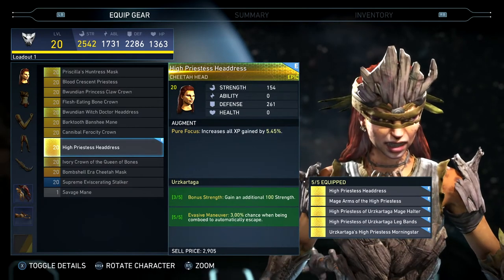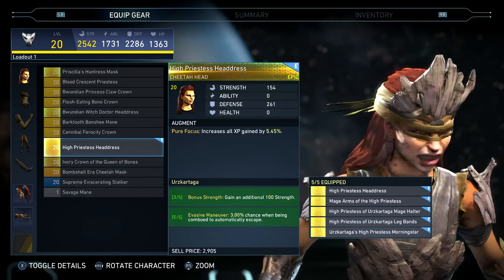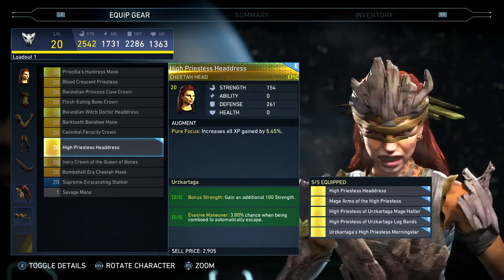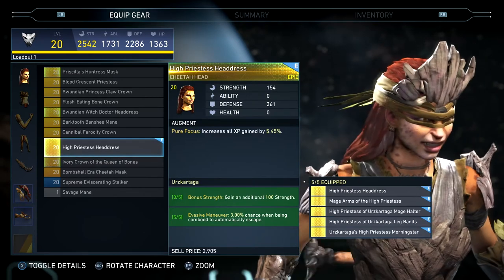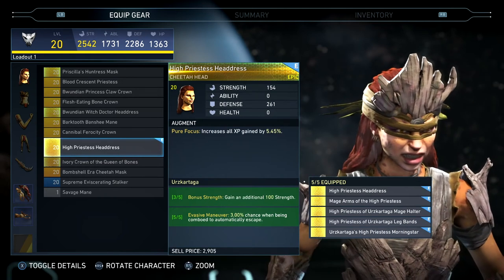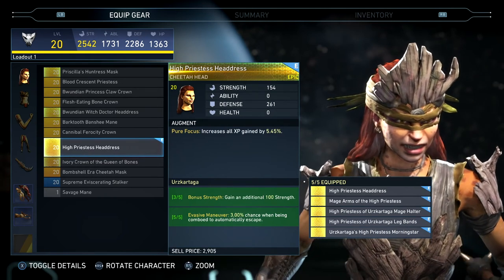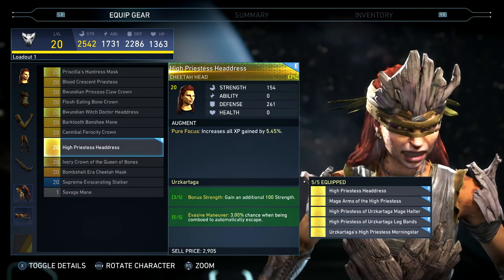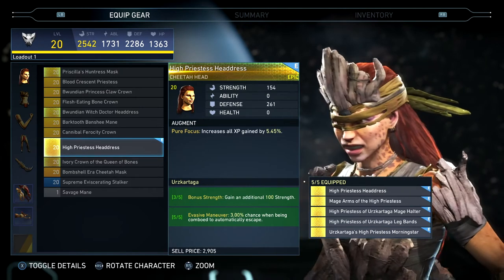Let's take a look at what she has when she equips all 5 of these. This is a sweet looking set — I really like it, especially the head piece. 3 out of 5 gives bonus strength, and then 5 out of 5 gives evasive maneuver: a 3% chance when being comboed to automatically escape. Which is pretty cool — that'd come in handy.